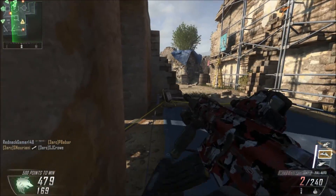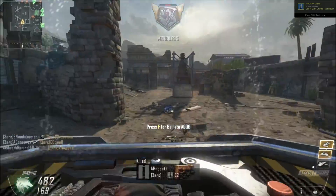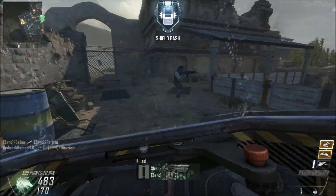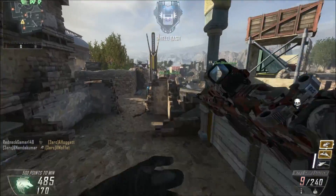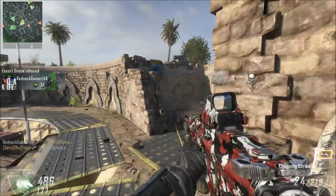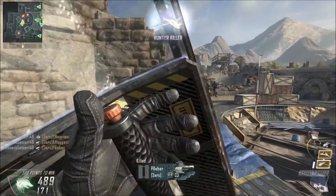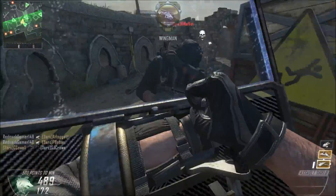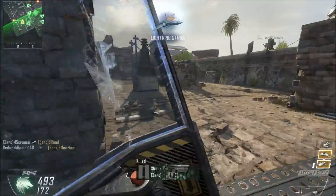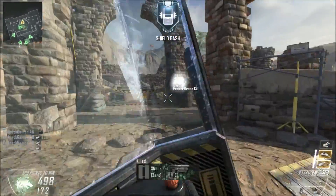Shot out. Escort drone on standby. Hostile with weapon — on your feet. Keep pressing the fight, we're ahead. Escort drone inbound. Sticky. Enemy down, hunter killer drone ready for deployment. Another kill. Lightning strike awaiting coordinates — good impacts on target, BDA to follow, three confirmed, good hits, over — immediate re-attack. Appears to be three enemy killed.